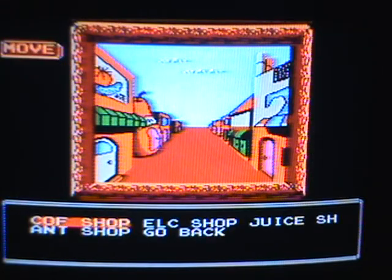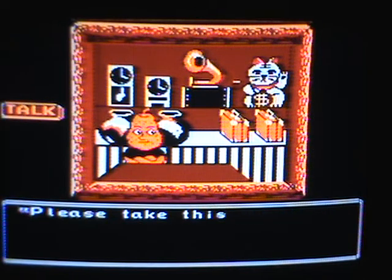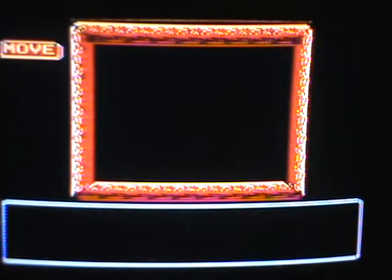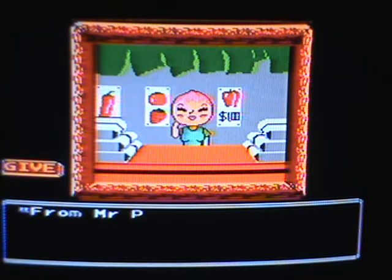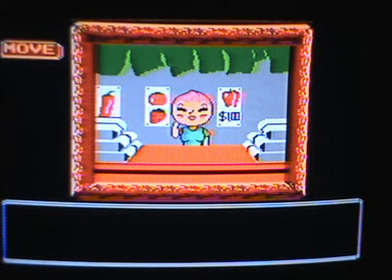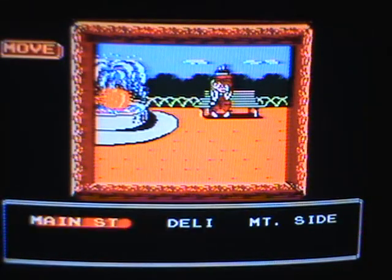We're gonna go into the antique shop and talk to Mr. Pear. He says: 'Thanks for coming back. Can I ask a favor of you? Please take this letter to Miss Peachy.' So we're gonna go take the letter to Miss Peachy. Miss Peachy is the owner of the deli shop, and she looks Asian — I guess they wanted to represent different races in this game. Miss Peachy is Asian, and then you give her the letter. You get a sandwich that's really pointless — you don't even use it. But it's weird because she looks Asian but talks like she's Southern.